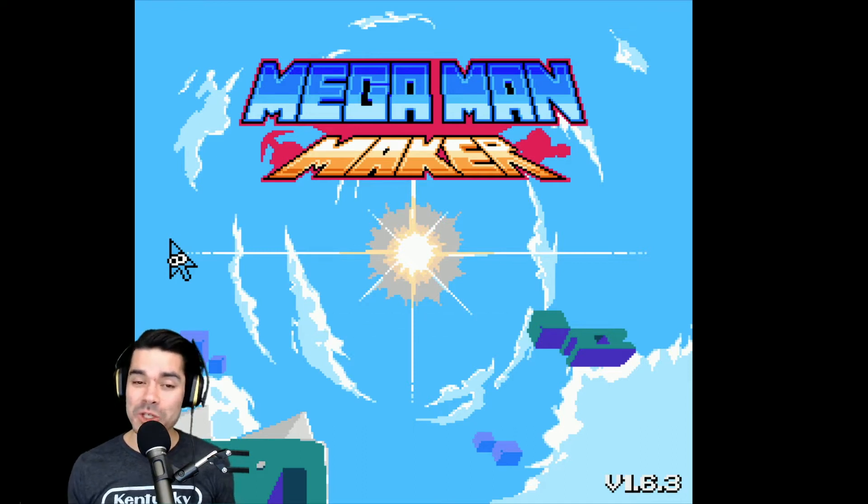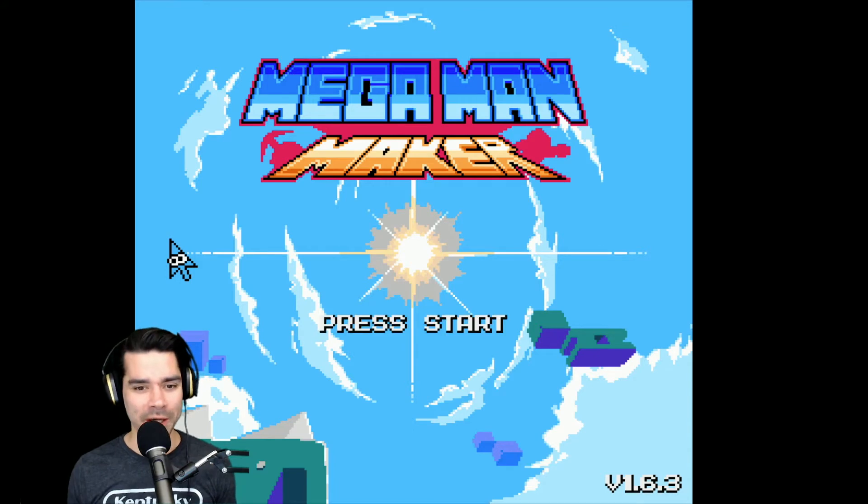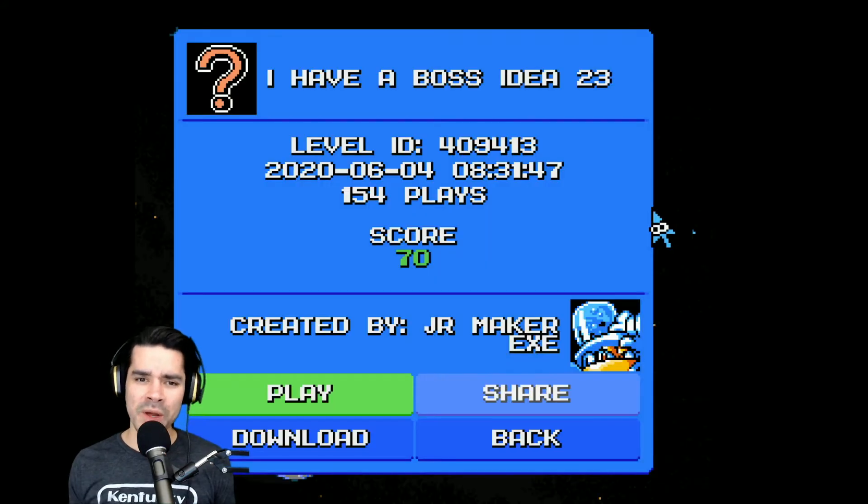What's up y'all, welcome back. Today we're checking out the top three Mega Man Maker levels from June 2020. Let's get right into it. First up we have 'I Have a Boss Idea 23' with a score of 70. We find these levels based on the score they get from upvotes at the end of each level — you get an opportunity to give it a thumbs up or thumbs down. This one has 70 of those. This is number three on our list.